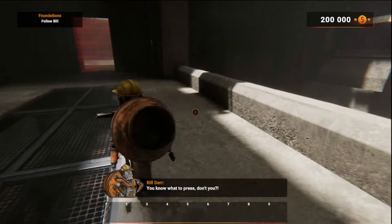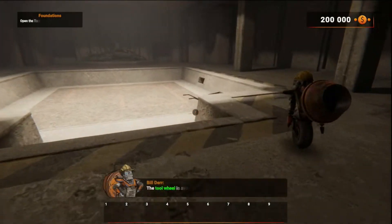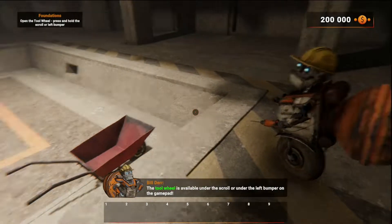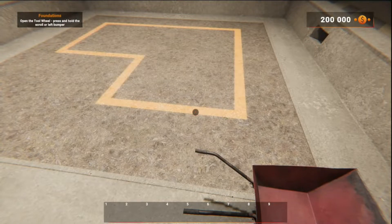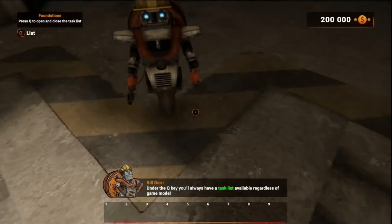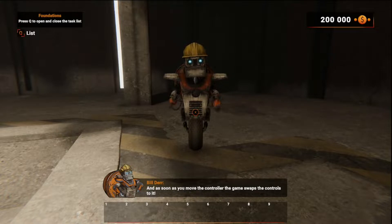Follow me! You know what to press, don't you? The tool wheel is available under the scroll, or under the left bumper on the gamepad. Try it now! Under the Q key, you'll always have a task list available regardless of the game mode. As soon as you move the controller, the game swaps the controls to it. This way, you'll never get lost.